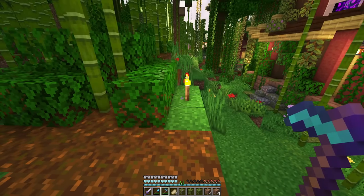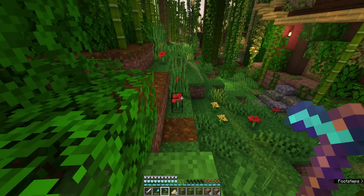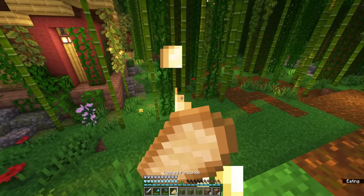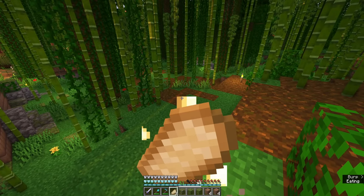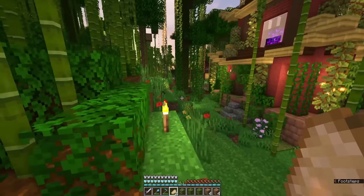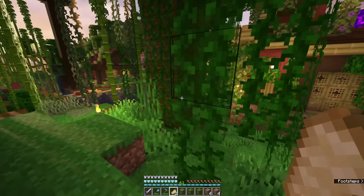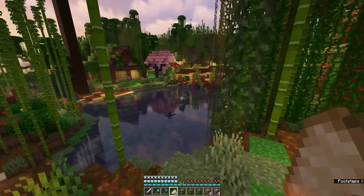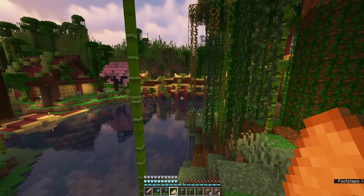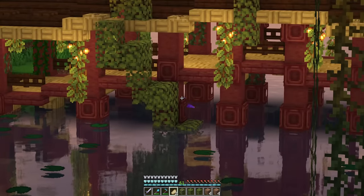I wonder if we can just tower up and then make a bunch of rooted dirt, or maybe we just go on an adventure to find more - that might be a little bit easier. But I want those pillagers to despawn. Where did they go? Are they still around? They're still there - they're just hiding under the water. Not what I want.